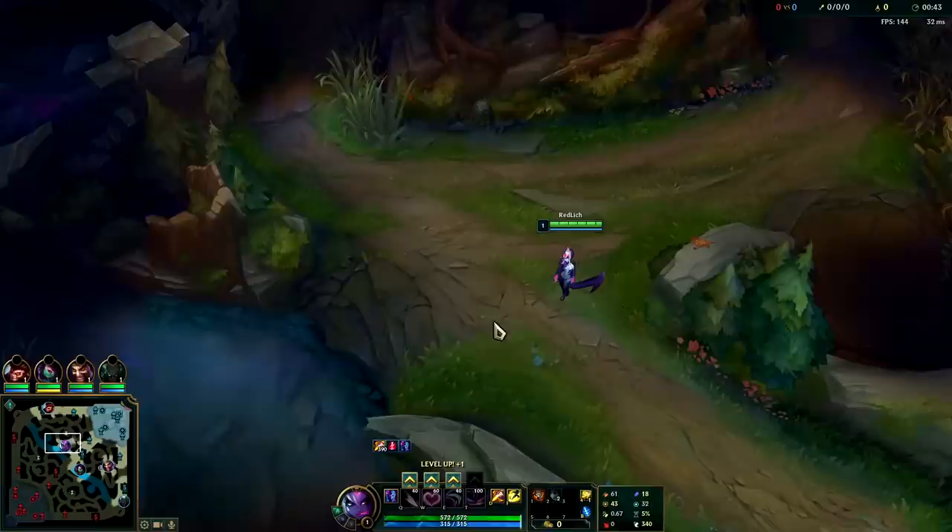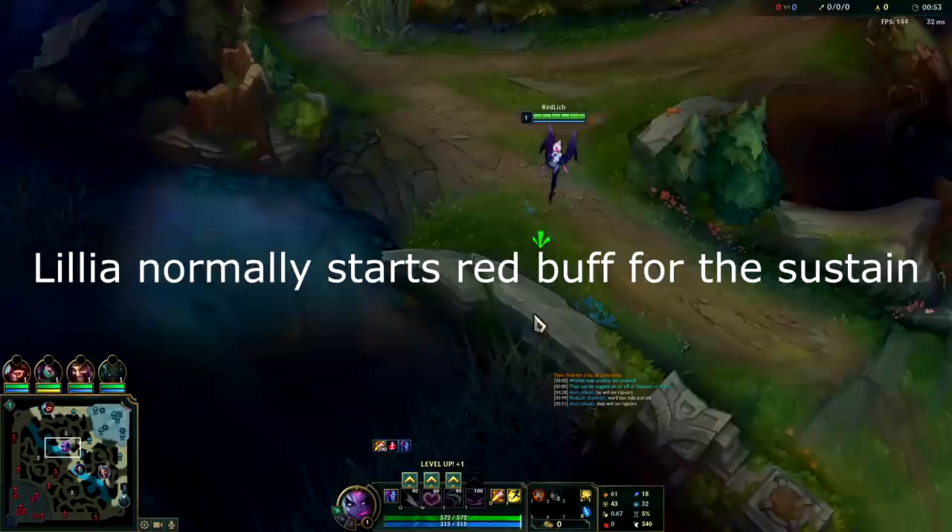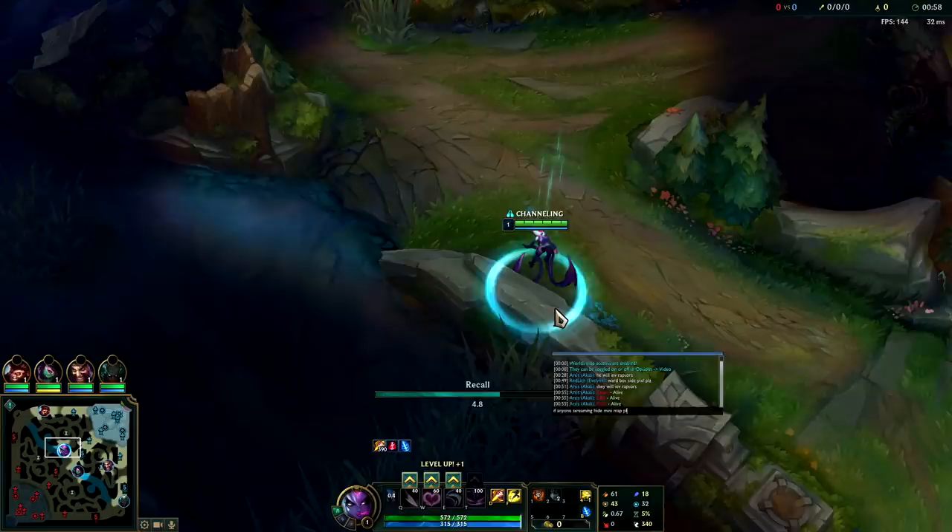What's going on guys, we're smurfing in Grandmaster elo right now and I want to show you a super spicy Evelyn jungle route that you can do to avoid getting invaded and to avoid awkward encounters with the enemy jungler. In this case it's a Lilia — Lilia's most common jungle routes involve stealing the enemy's raptor camp, or a simple full clear, or a five camp clear.